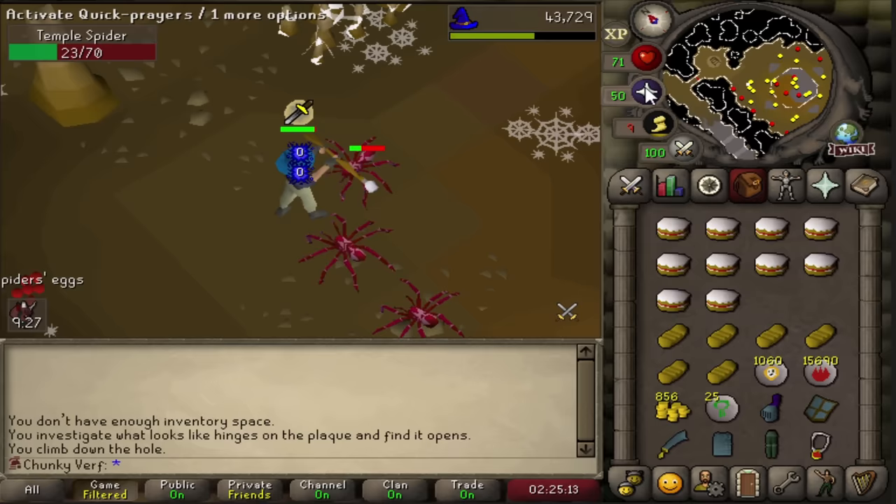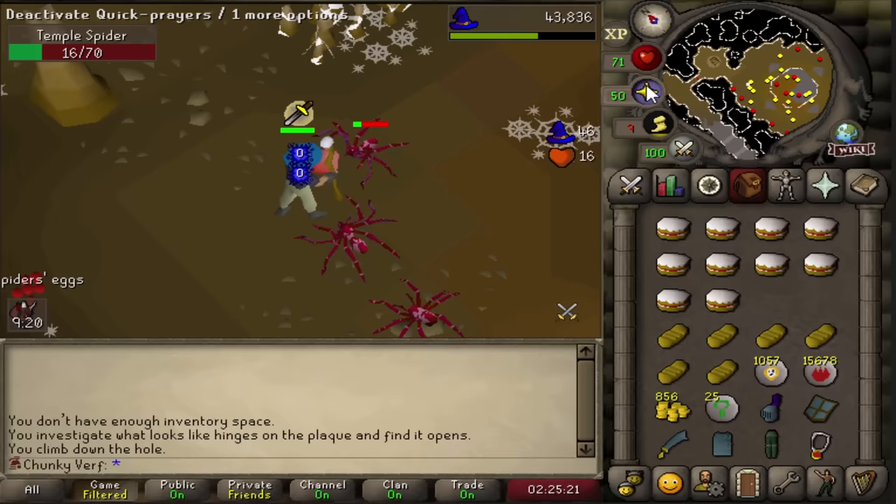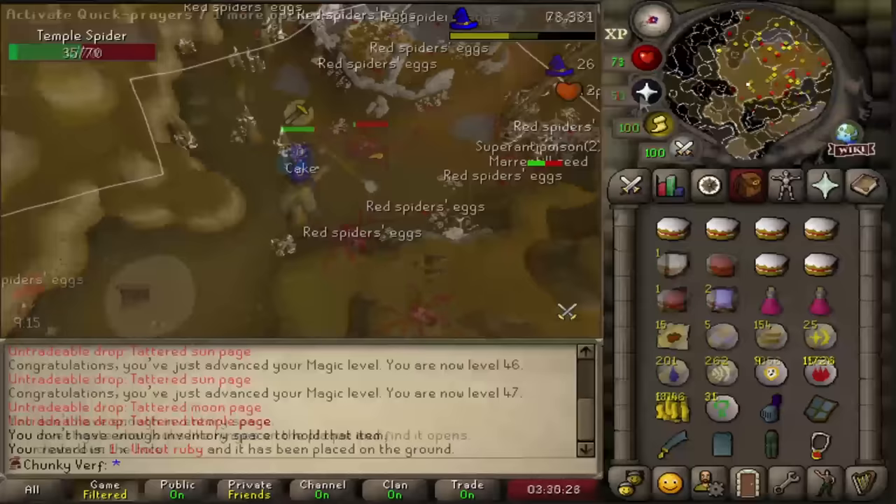We collected over a thousand chaos runes from temple spiders again, so we're going to use all of these runes and see what magic level we can get. We have a few runes left and we are 47 and a half magic - really starting to get some nice levels, getting close-ish to high alch as well which is going to be very nice.